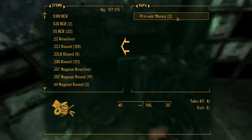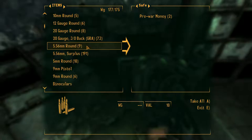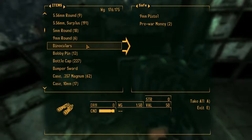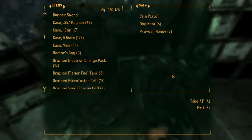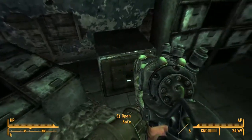In the safe there's a laser pistol — let's take that. But we're over encumbered. What weighs a lot? We don't need that pistol. Binoculars — will we ever use those? The bumper sword weighs a lot but it's cool and sells for a lot. Dog meat — go away. Okay, not over-encumbered anymore.